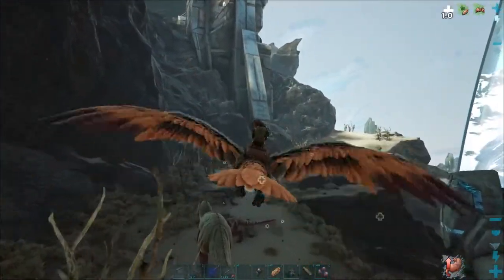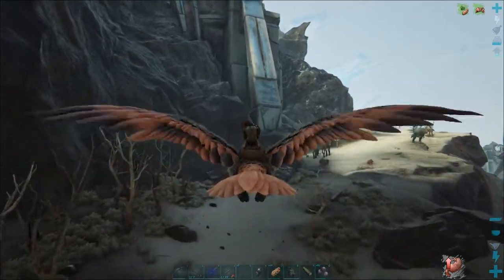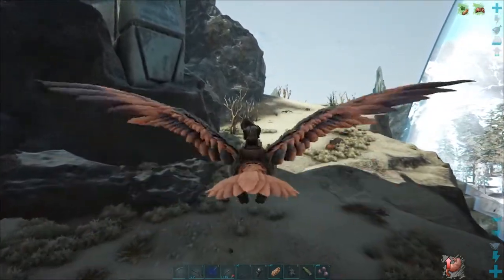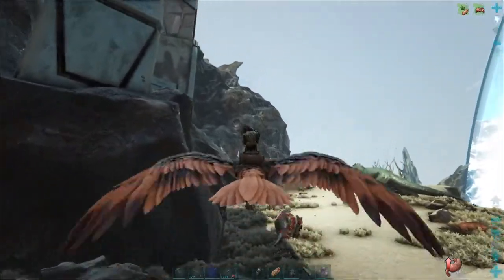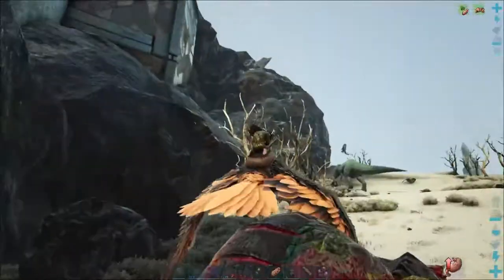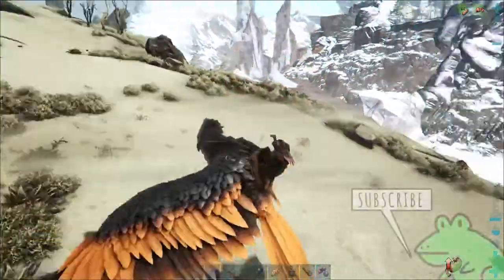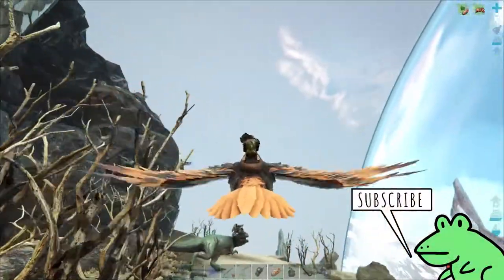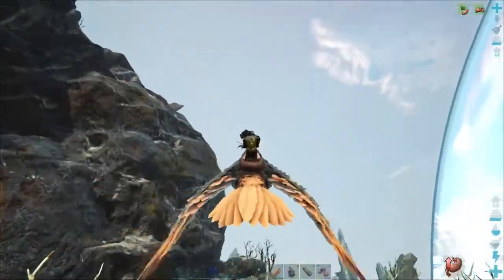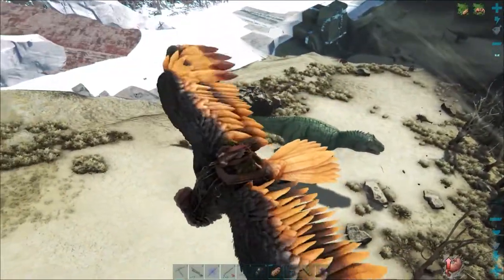There's something dead up this way — I think it's a dead rex. We've got another giga over there too. I was hoping it might be a dead giga so I could get a giga heart. There's a level 30 argentavis — toast. So if I need to tame some gigas, we've got a couple of low-level ones here, but I don't really think I can deal with them in my current state.